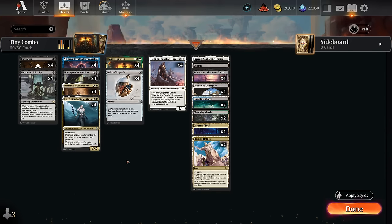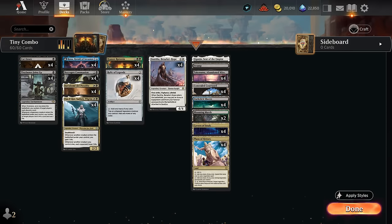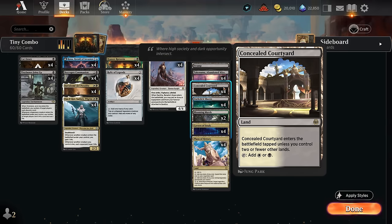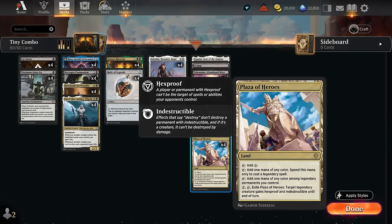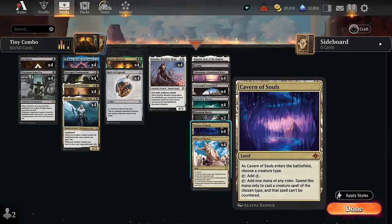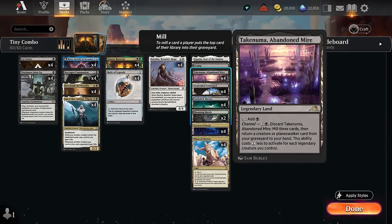Those are the two combos, which doesn't leave much room for other interaction. I did include four copies of Cut Down to keep up with aggro decks. We can take advantage of Concealed Courtyard being in Standard — another untapped black source on turn one. For the four-color mana base, Plaza of Heroes is a very important fixing tool. Cavern of Souls naming human makes most of our creatures uncountable, helping against control. We have black fast lands and the full set of Abandoned Mire, which we can cheaply channel if we control legendary creatures — milling three cards and returning a creature from graveyard to hand.